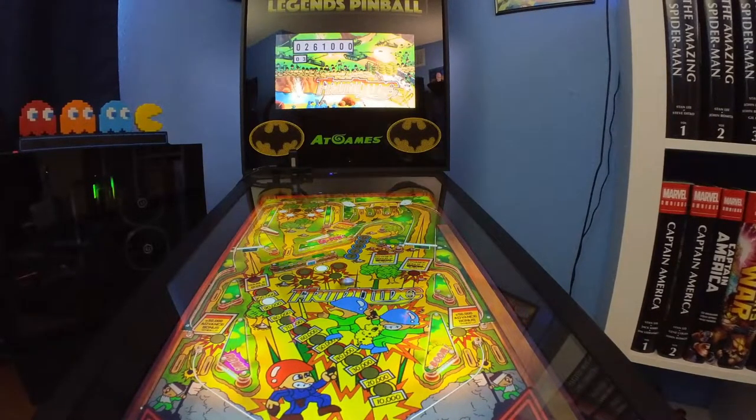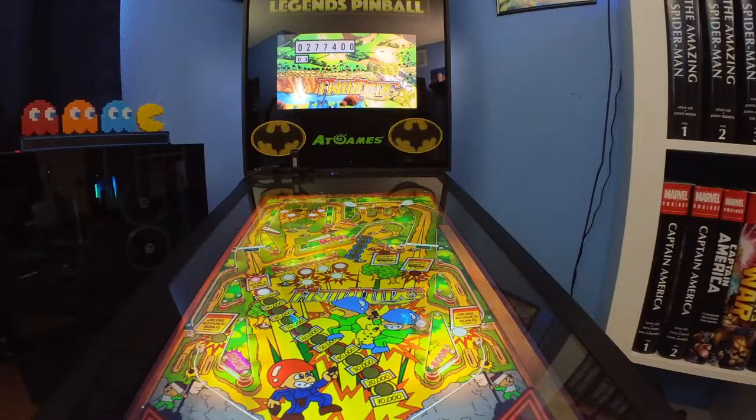One more target — there we go, now back to the spinners. Got the double bonus lit over here — killing it! Probably would have a lot more if I remembered to hit the upper playfield when the ball rolled through. Is there a button or something I can hit that'll give me the bonus now and reset it? Some tables have that — that would be cool if they do.